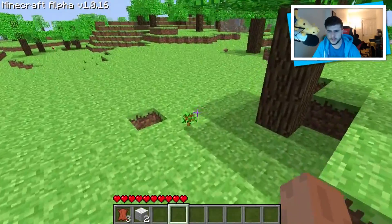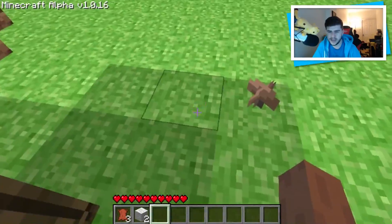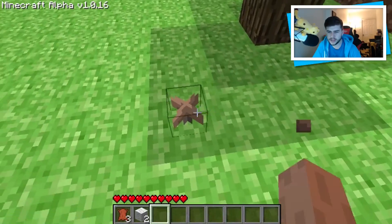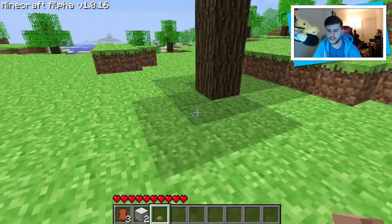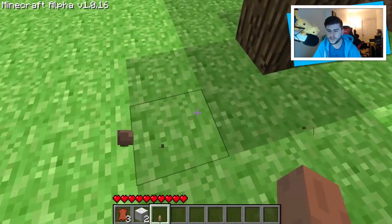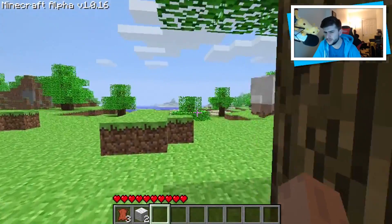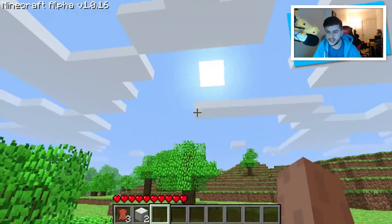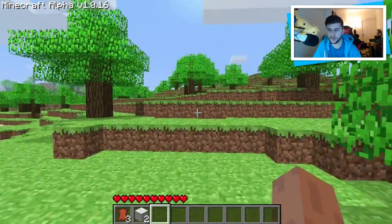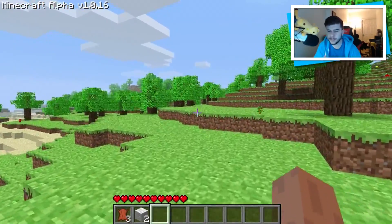I always noticed that saplings used to just drop on their own as well. There's a mushroom just in the shade — the cool thing is you can plant these still. With Minecraft Pocket Edition you can only plant mushrooms in dark areas, and I'm pretty sure that's still a feature of Minecraft today as well. I should see if there are any more pigs, and I should probably wait until nighttime to see what mobs are available.